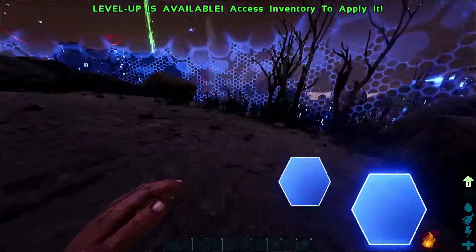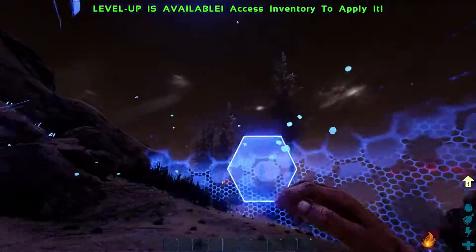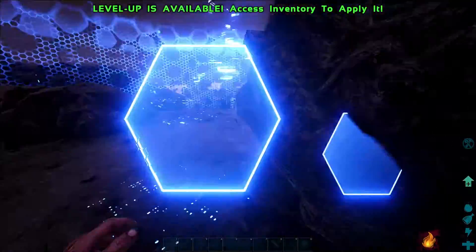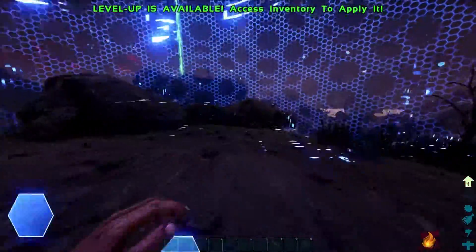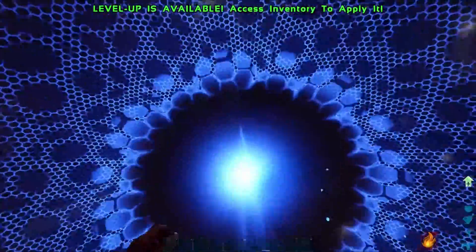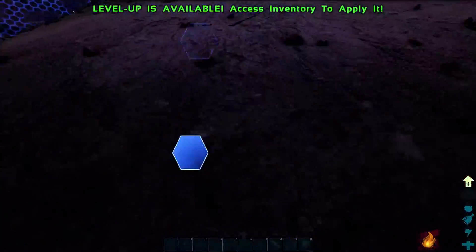Now it's going to spawn in a regular teleportation glow dome here and it does take a few seconds, so if you're trying to get away from something trying to kill you, this is probably not the way to do it. I would hide first because it takes a while to get up there.